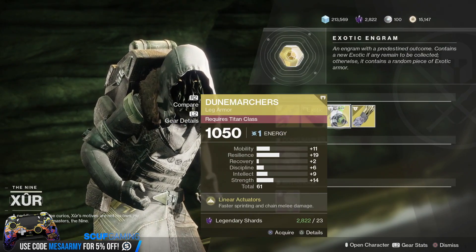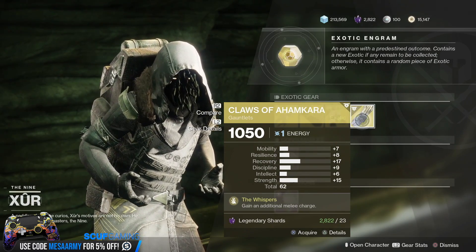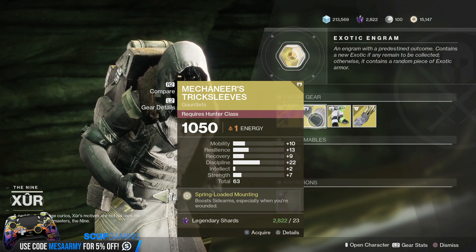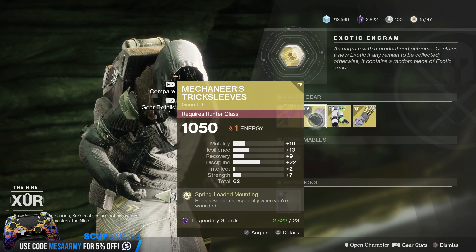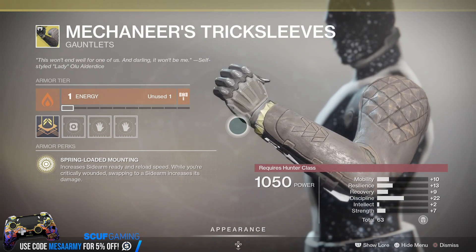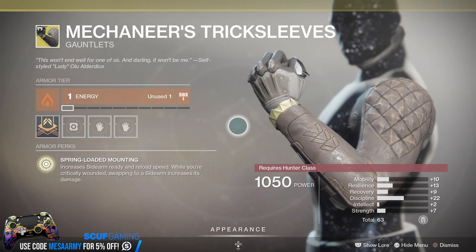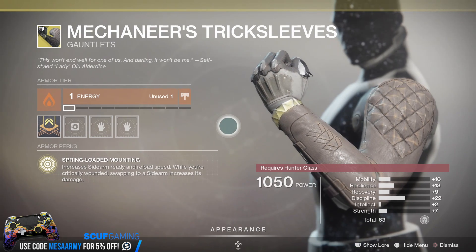We have the Mechaneers Trick Sleeves for the Hunter with a 63 stat roll with an emphasis on discipline, so you can get your grenades back a little quicker — a little resilience, a little mobility. The perk Spring Loaded Mounting increases sidearm ready and reload speed. While you're critically wounded, swapping to a sidearm increases its damage. It might come in handy when the Traveler's Chosen hits.